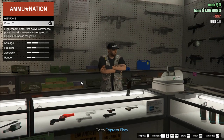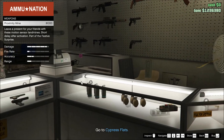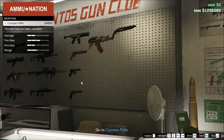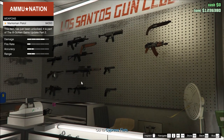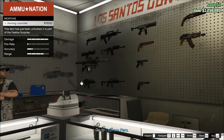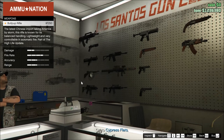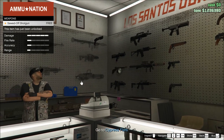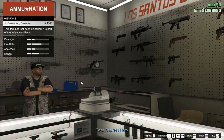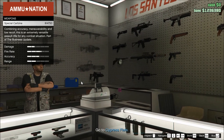What else we got here? Tear gas, grenades, proximity mines — figured I could buy a proximity mine but I can't. Back rifle, PDW, heavy revolver, marksman rifle, heavy shotgun, bullpup rifle, sawed-off shotgun, bullpup shotgun, special carbine — $14,000. Special carbine might be my best choice here.